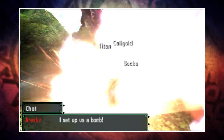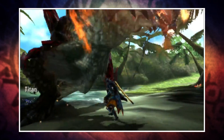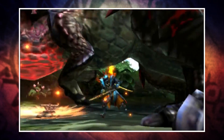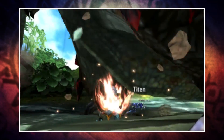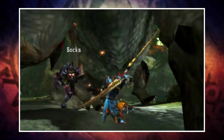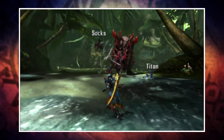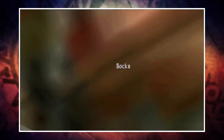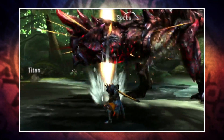Welcome back to another Monster Hunter Generations video. In today's video I wanted to put together a quick guide to talk about the deviant monsters — how you unlock them, how the quests work, where you get special permits, etc. I'll also be doing a follow-up video specifically about deviant armor and weapons, but for now this is just about the monsters and the quests. If you find it helpful, a like would be super appreciated and drop any questions down below.